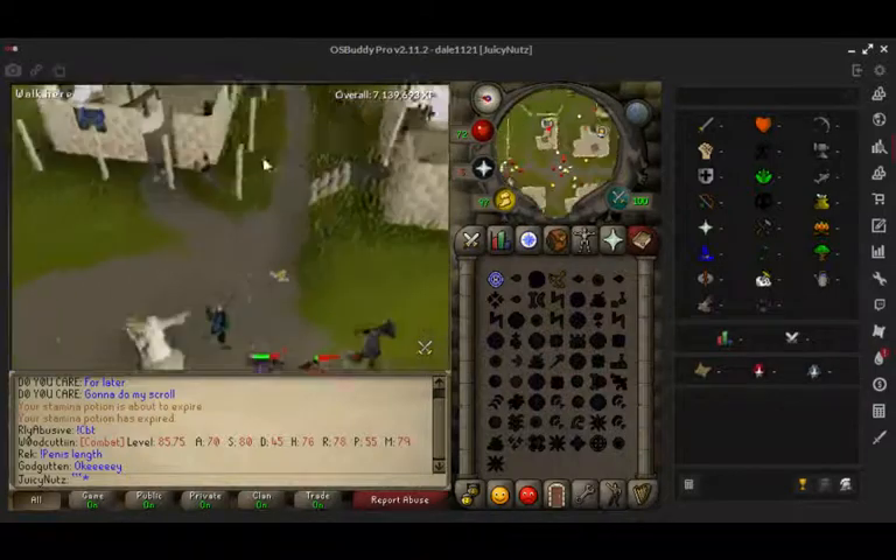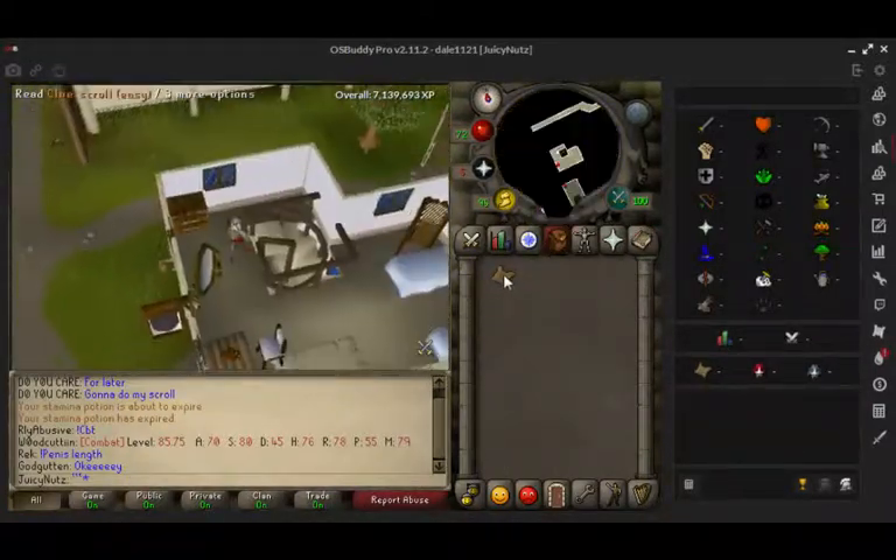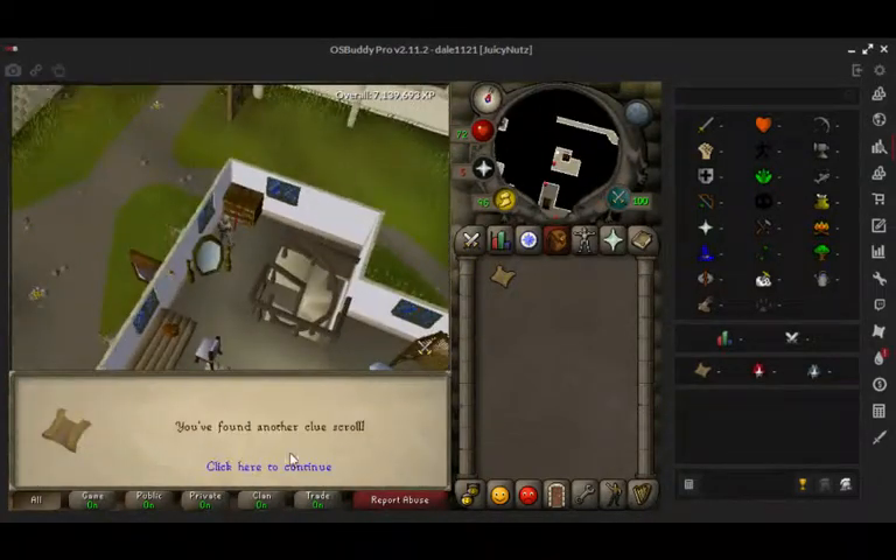So you just want to go upstairs — I can't even remember what it says to search — the drawers. The drawers are right here. You search them and you get another clue.